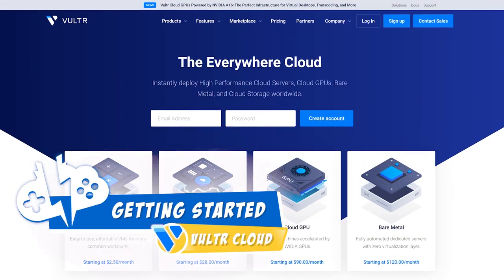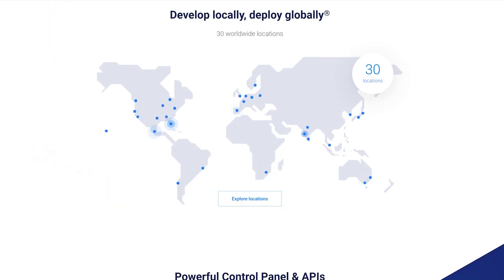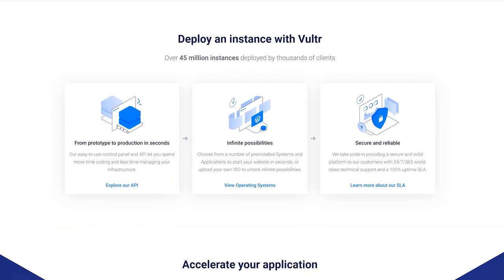Vultr is an international cloud computing company that offers multiple online business solutions including personalized cloud PCs. They provide various different virtualized setups including GPU cloud PCs all over the world. Are you looking to get started with Vultr? Let's dive in.